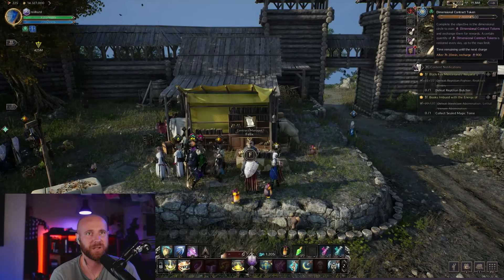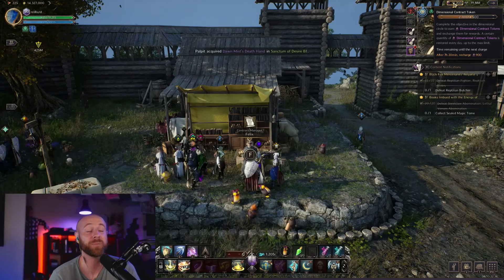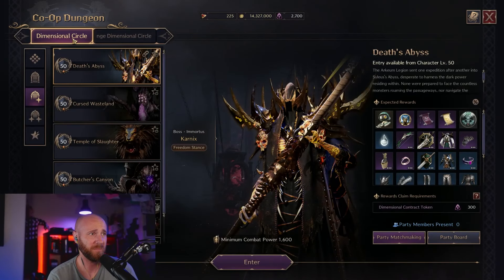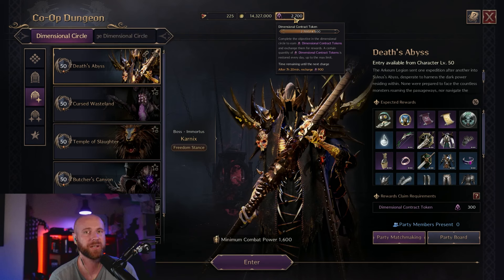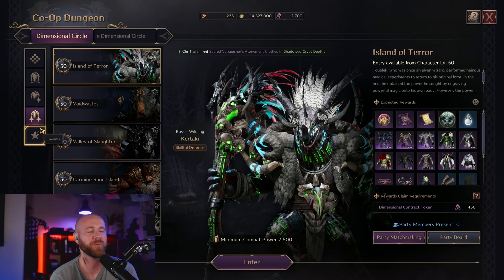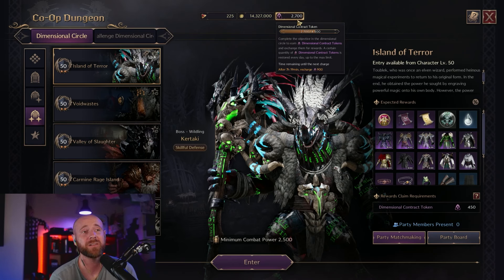The next thing are Dimensional Contract Tokens, which are your rights to get drops inside co-op dungeons. These tokens ensure that when you do a dungeon you get drops from the boss at the end. They recharge at 900. We're not sure at global if tier one or tier two dungeons will be available, but tier one costs 300 tokens and tier two costs 450. So you can run three tier one dungeons or two tier two dungeons per day. You can accumulate up to 4,500 tokens, about five days' worth.